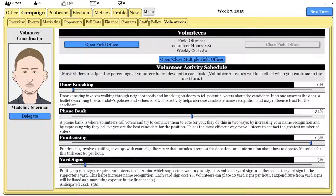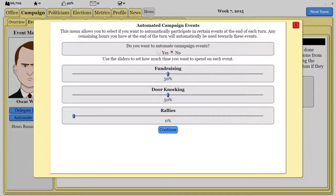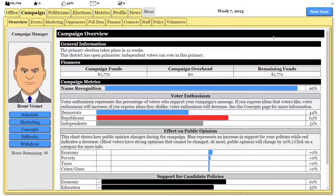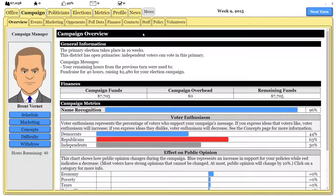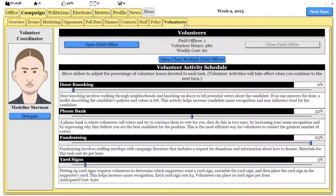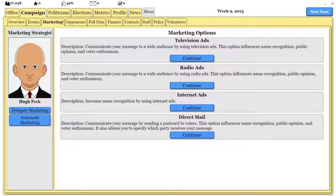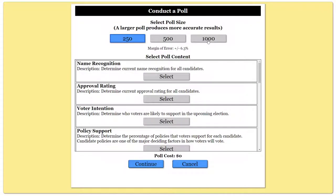We'll increase our marketing a bit more so more people know about us, and running that ad gave us a little bit more support. This is something we should have done from the start — made fundraising our main focus. We can also automate our events here to focus entirely on fundraising since we don't have much money. And even if we don't win this race, just participating will help us later on, because it increases our name recognition — so we could make a run for City Council or something.